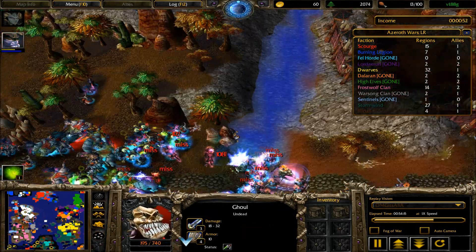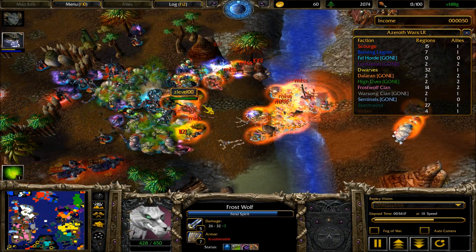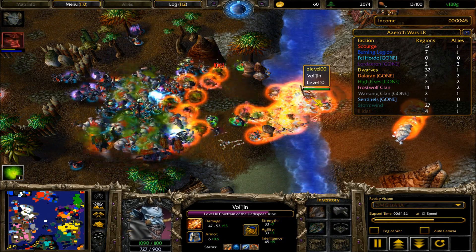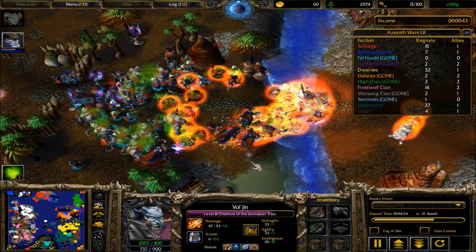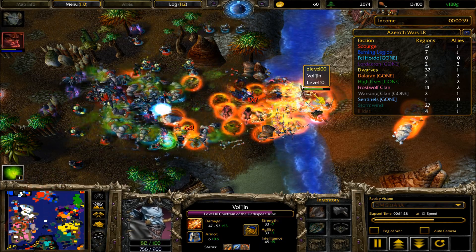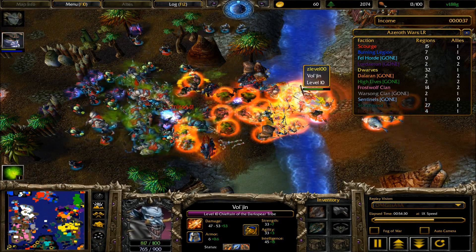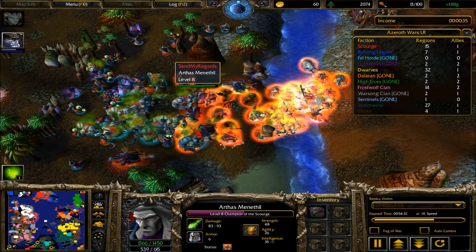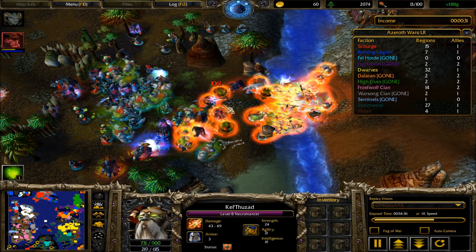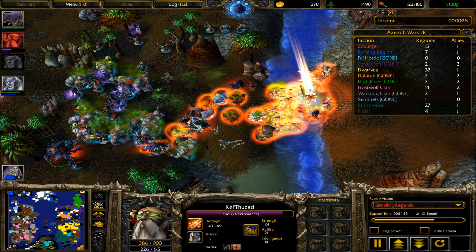How goes the fight down south for red? He's got to silence that or this fight becomes a slaughter for him. He knows it. He's trying to get the death knights in, trying to focus down Vol'jin. Will pink take the threat seriously? There's a death coil — more death coils. He's losing the death knights one by one, and Kel'Thuzad is of course very squishy even for a level eight. Did he lose the crown or is it on Arthas now?